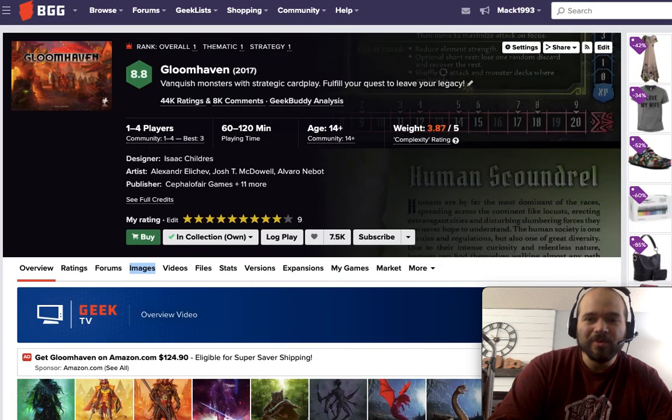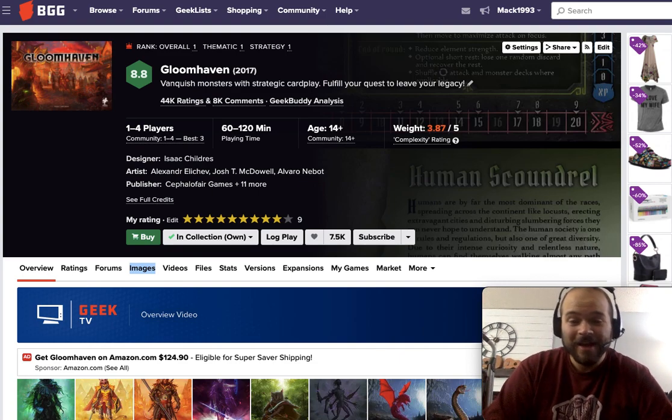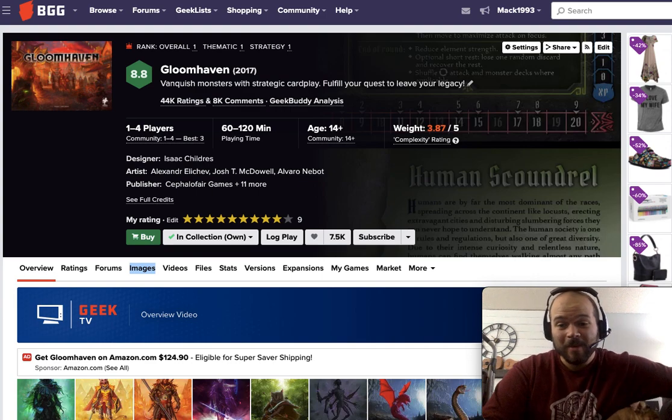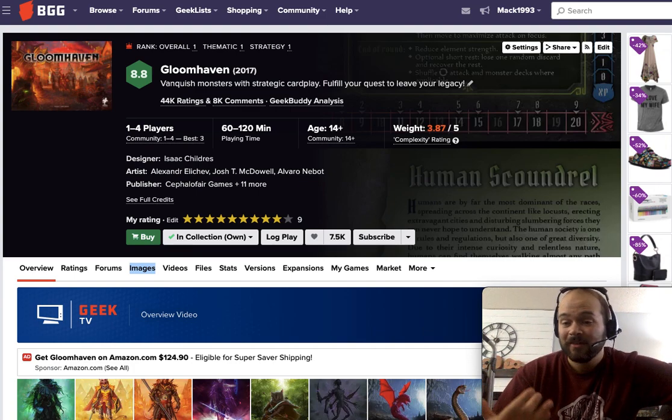My number seven is Gloomhaven — a giant fantasy dungeon crawler where you take a group of mercenaries from quest to quest, killing enemies, collecting money, and doing your best to work together while serving yourself. My favorite part is the card play: you play two cards at a time, and the top half and bottom half each have a different effect. You decide which to use when your turn comes, because the game state could change and you might need to be flexible. The cards are also your life total — there's so much to love about that design.